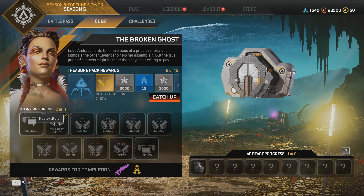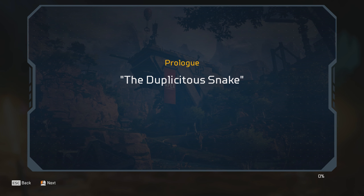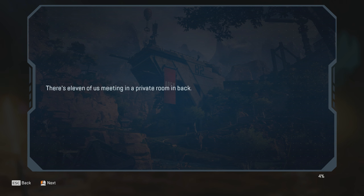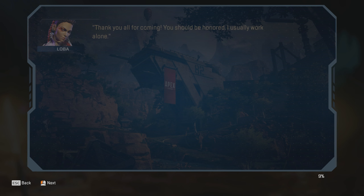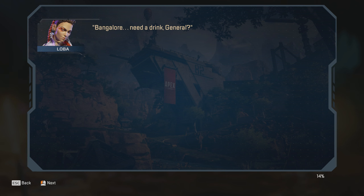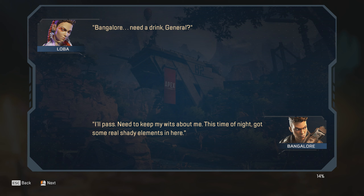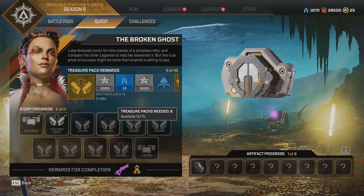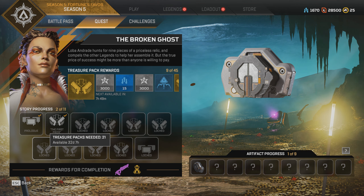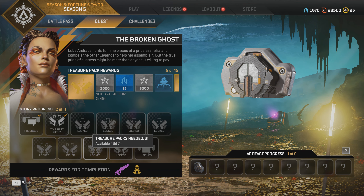Continuing the Loba-Revenant storyline, Loba has assembled the legends to help her find pieces of the Broken Ghost — whatever the hell that is. I think it's nice that Respawn are fleshing out Apex's narrative. It exists in the Titanfall universe, so could we see IMC soldiers or Titan pilots come across into the game in the future? I certainly hope so. It's unique for a BR to build story, and I like it. But if that isn't for you, essentially there are nine quests — playable missions against AI enemies. The first one is already active, and there will be eight more in the following weeks.